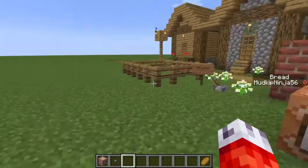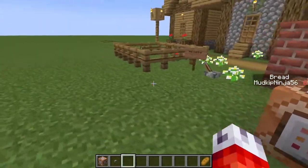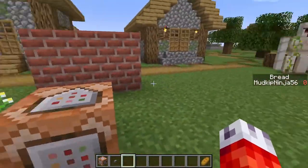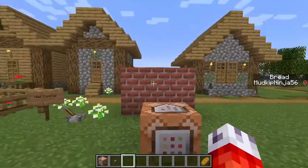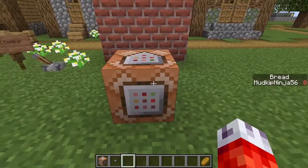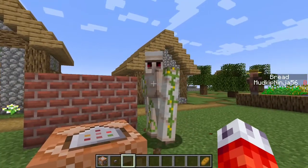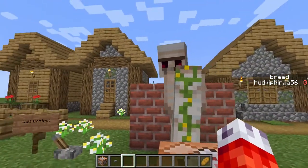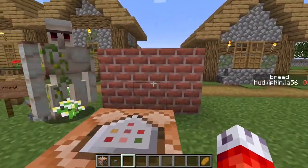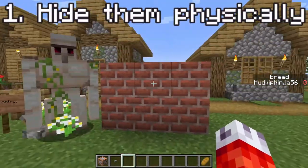As far as adventure maps go, people have found ways to hide command blocks behind walls, in rooms that players shouldn't have access to, underneath complicated circuits. So I thought I would show you four different methods of hiding your command blocks, or making them as invisible as humanly possible to your players. We're going to start with the most basic and easiest way: physically hiding them.